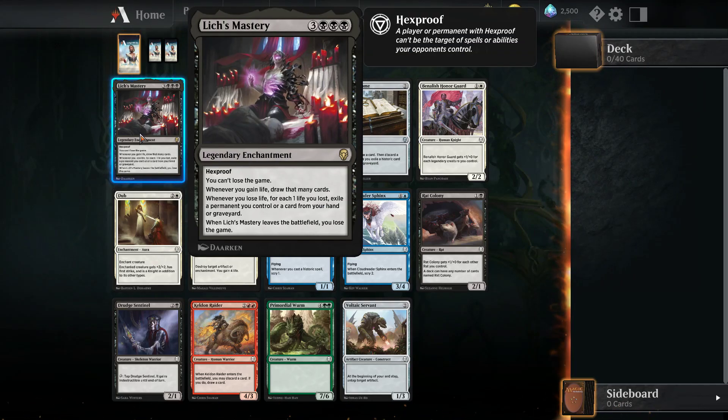Lich's Mastery — I'm ambitious but not that ambitious. Making Lich's Mastery work in limited would be quite the feat. It's a really interesting card: six mana hexproof, you can't lose the game, you gain life and draw cards, but you also lose life and exile permanents. If Lich's Mastery gets destroyed, you lose the game. With triple black it's a heavy commitment.